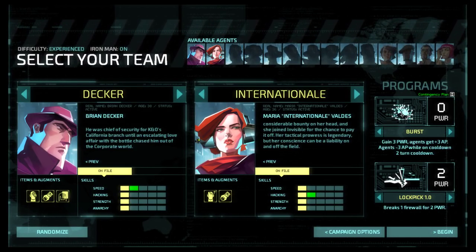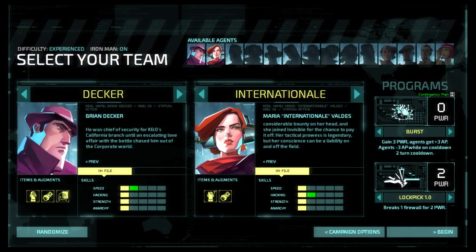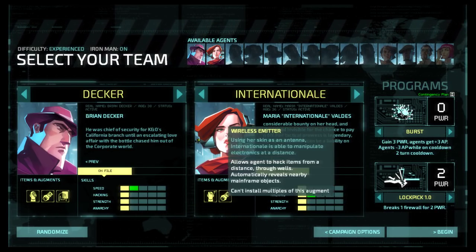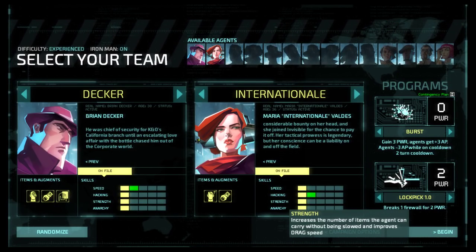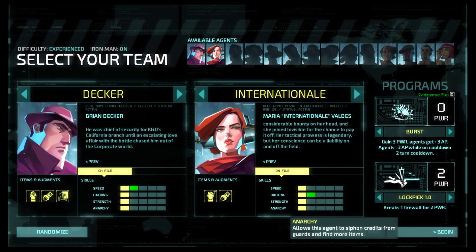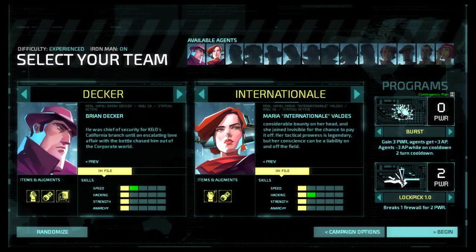Speed is the amount of AP - action points - which are used for movement and literally everything else. Everybody starts with 8 baseline speed; Decker has one additional speed so starts with 9. Hacking boosts power gain from hack consoles - Internacional gets one additional because her hacking is better. Strength increases the number of items the agent can carry without being slowed and improves drag speed. Anarchy allows for better stealing - you can knock guards unconscious and steal from them, and Anarchy makes your stealing better.